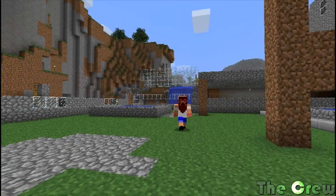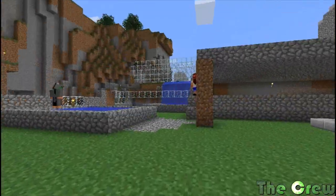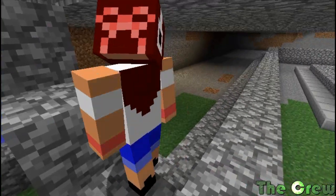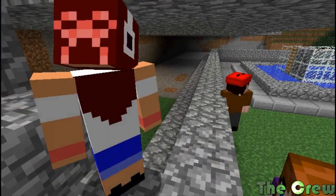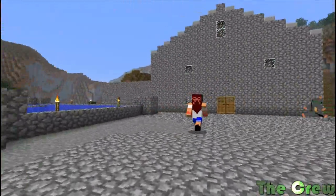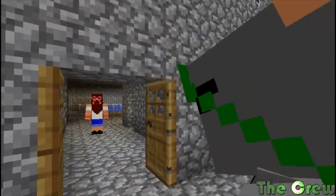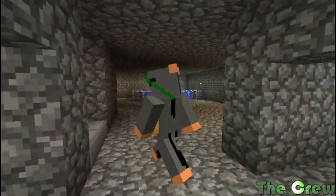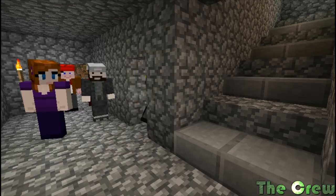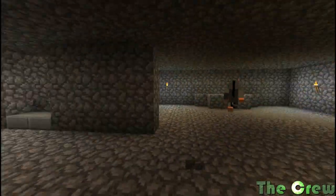Can we show the mansion we made? Up here was the house that Lizzie and I worked on — she did a lot of the work. This is so cool. This first room here is like the work room, where we'd make our tools.